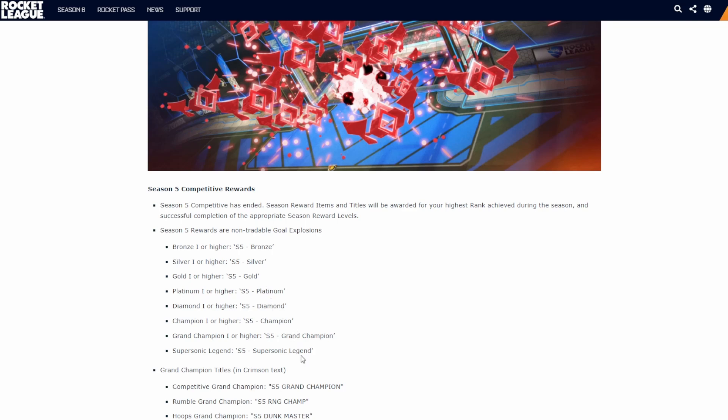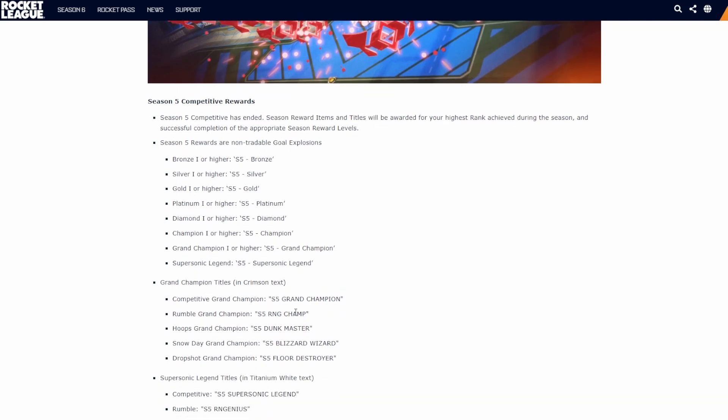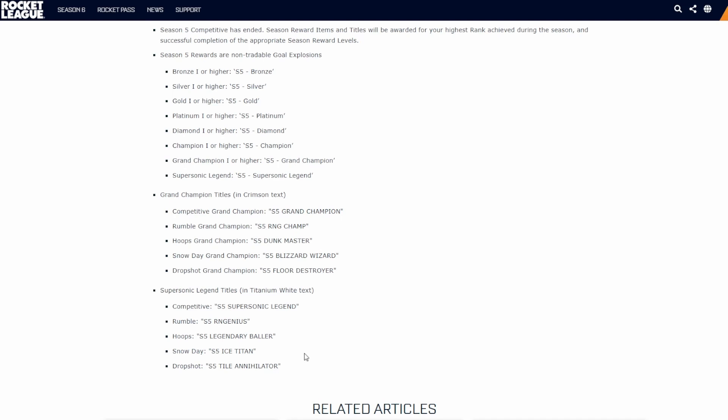For rewards, we've got bronze, silver, gold, platinum, diamond, champion, and grand champion — unfortunately we didn't quite make SSL. The gold explosions do look quite cool though. The Grand Champion titles include Season 5 Grand Champ, Season 5 RNG Champ, Season 5 Dunk Master, Season 5 Blizzard Wizard, and Season 5 Floor Destroyer. We didn't get any SSL titles, but hopefully this season we'll at least get RNG Genius or maybe Ice Titan or Annihilator.